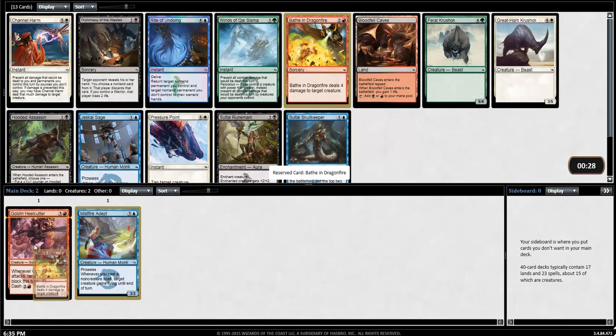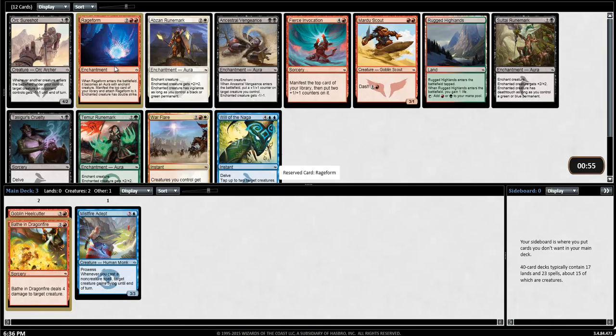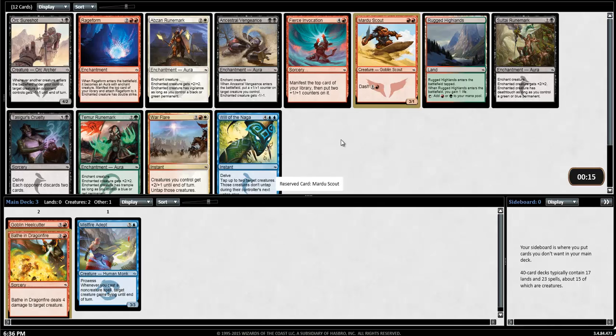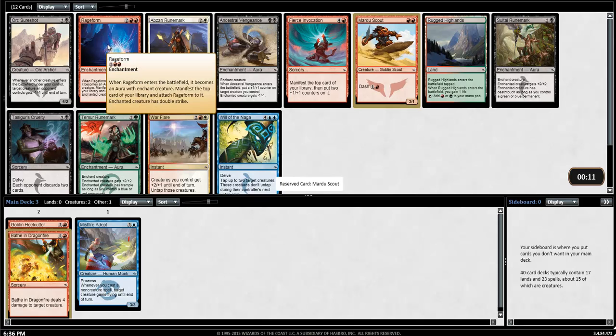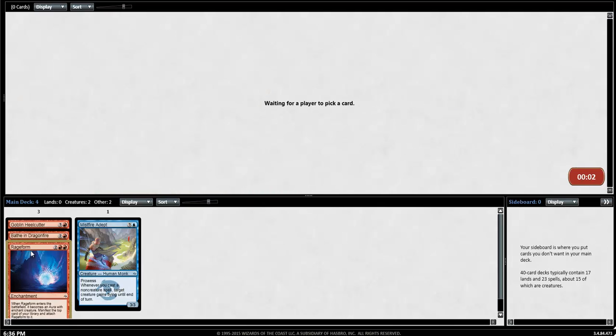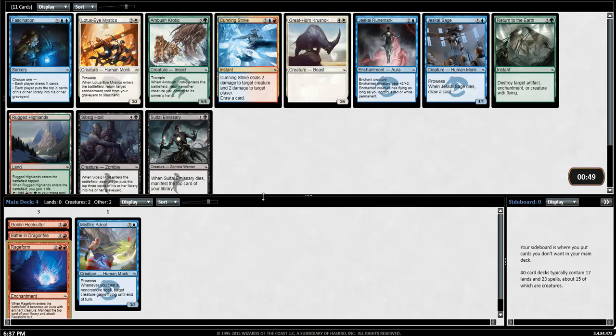Just Guy Sage would make the deck too. I think I'm gonna go with the removal spell over that. Rage Form is very playable. Orc Sureshot's very good. No more blue, so the Adept might go away. Runemarks are horrible. I'd rather take the Rage Form. Mardu Scouts can be really good if you start getting really aggressive, and with one Heelcutter this might be the way to go. It's between the Sureshot, which is very good, or the Mardu Scout. I'm going to go with the Rage Form — I know it's playable and good, and just going strong red is fine.